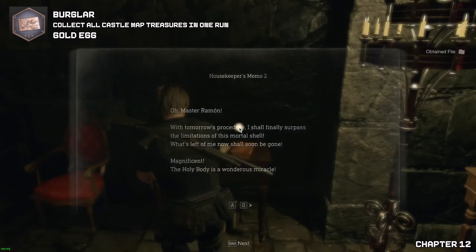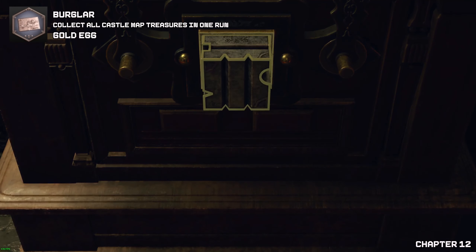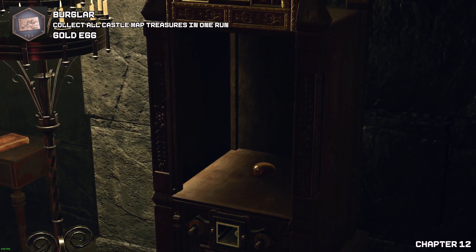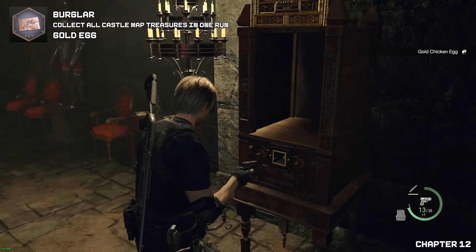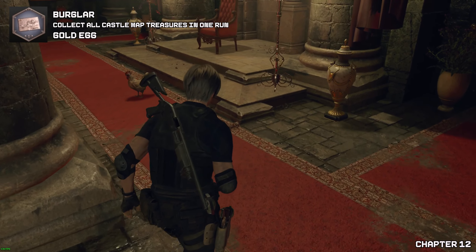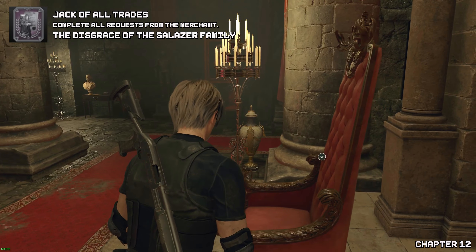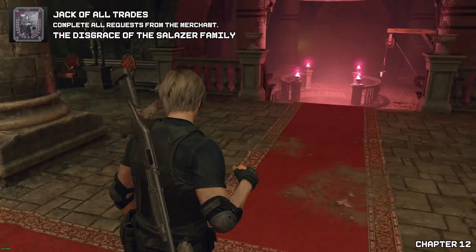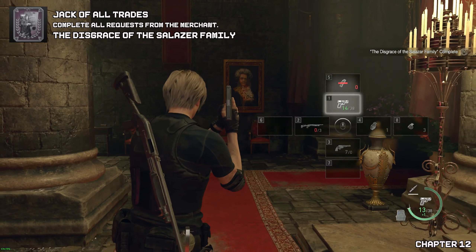Just a word of warning: to save you the hassle, do not use the gold egg because that will come in handy during the Salazar fight. If you have any eggs on you right now — like a white egg or brown — then use that to disfigure the painting. But if for some reason you do not, just wait for one of the chickens to poop out an egg.